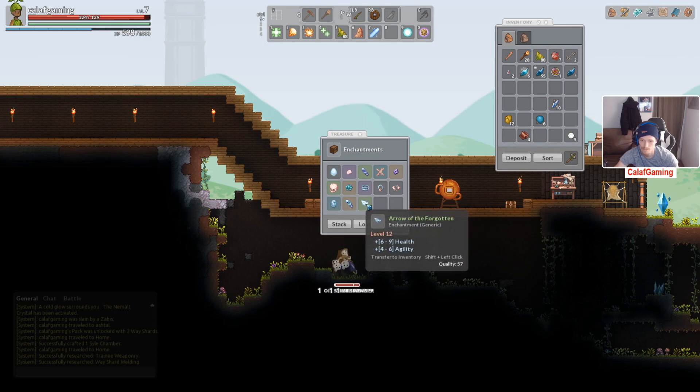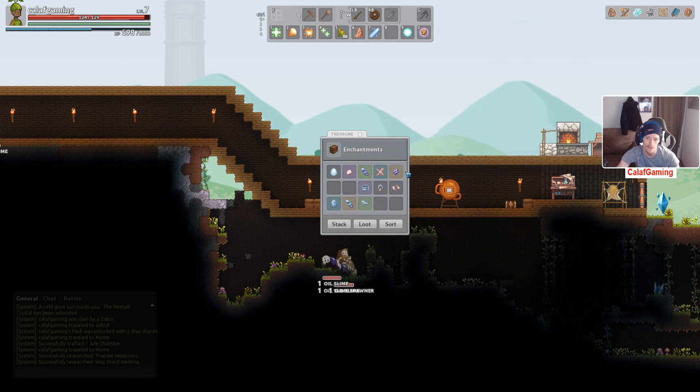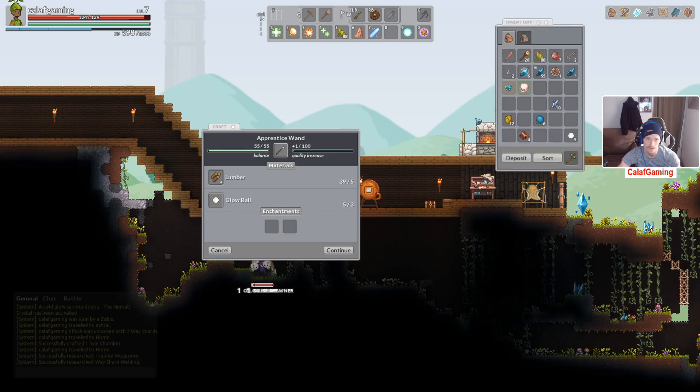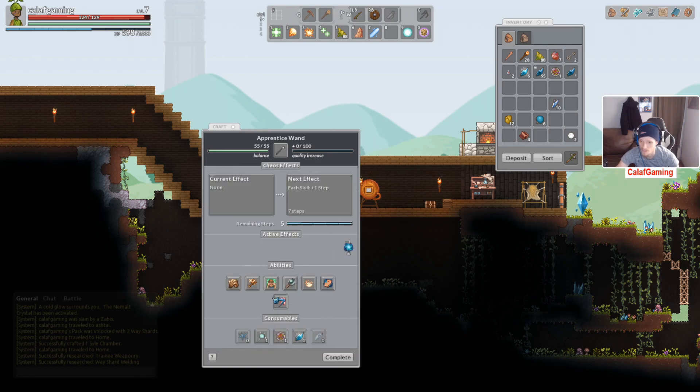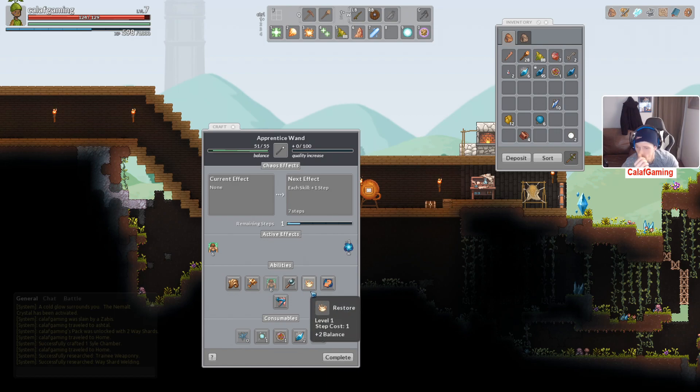Let's grab some enchantments — get slightly easier at least. That's a basic item, gold ore. Element damage fire. What do we got? Agility, attack, intel — does attack work for us? Probably. We'll take that one and the attack for this one — I think it's got two spots on it. Now we're going to do this — increase the item level to six. This is also fun. Doing this one time — each skill plus one step, doubles quality gain.